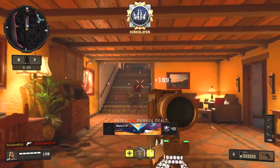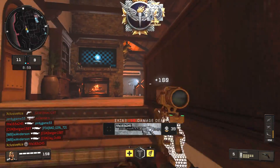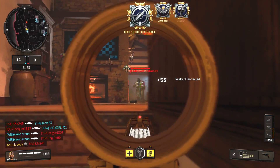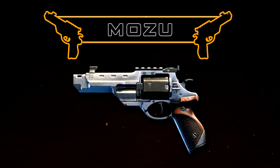What's up guys, my name is Ace and welcome back to another Gun Guide. This is a series where I go into great detail with all the stats of every one of the weapons in Black Ops 4 multiplayer. In today's episode we're going to be moving on to the Mozu revolver, which is an extremely powerful secondary in this game.